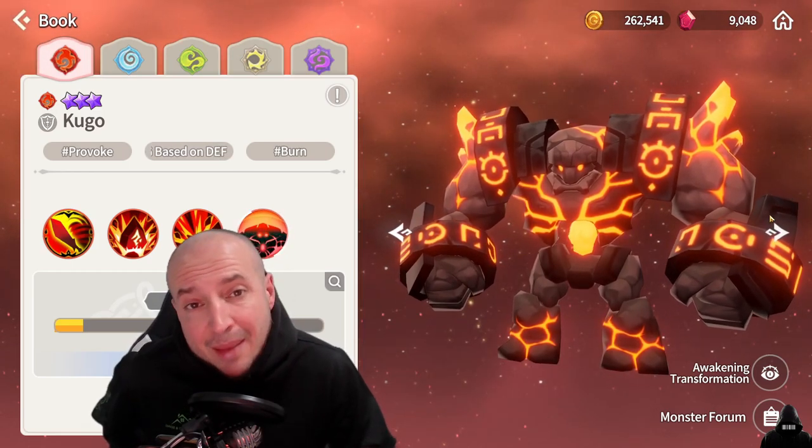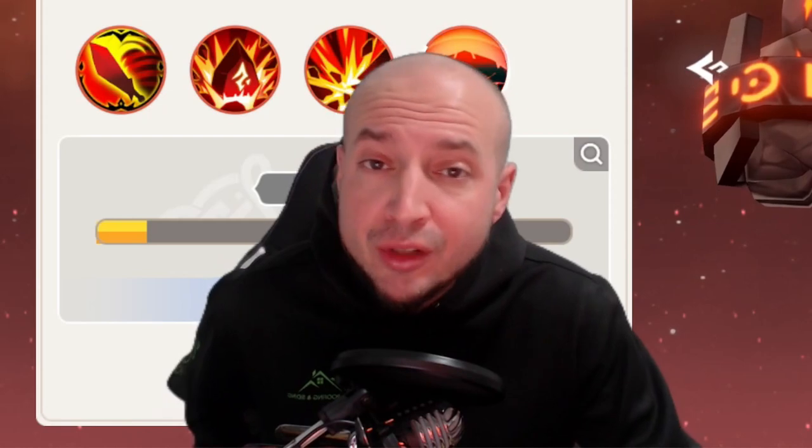The stats you prioritize are the same as wind golem: defense in slot 2, 4, 6; second stat is evasion; third stat accuracy; fourth stat HP.